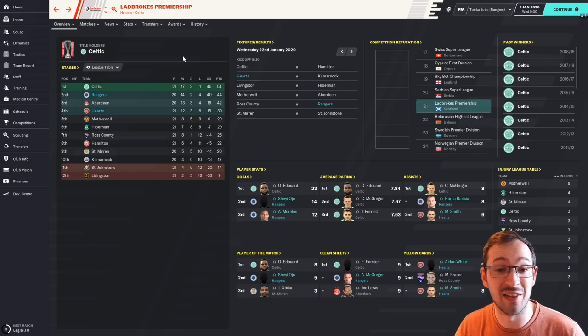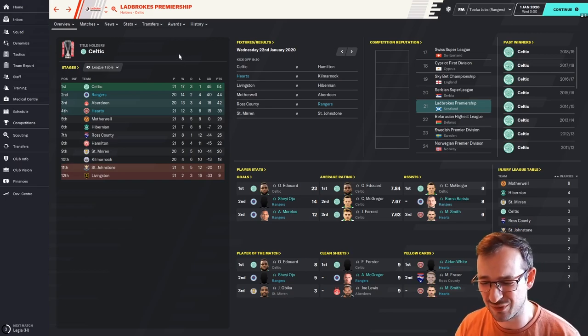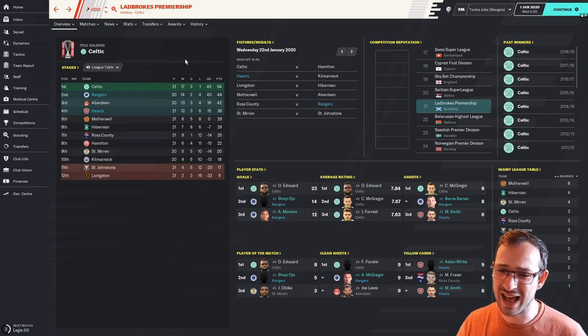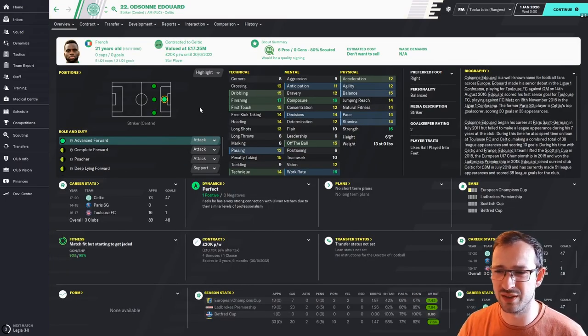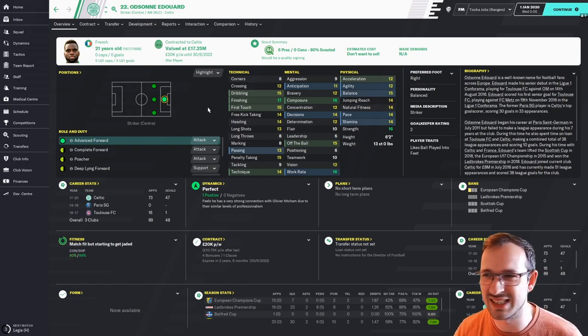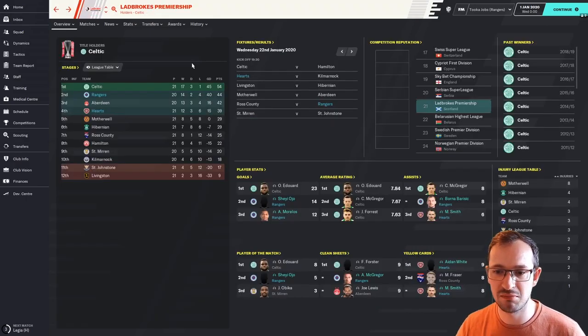Rangers were predicted to come second and they are sitting second. Unfortunately Celtic are pretty much running away with the league at the minute — they are 10 points ahead of us, but that's fully expected. Celtic are absolutely incredible, and their striker Edouard, the French 21-year-old — look at the state of him: 17 finishing, 16 composure. He's a big brute and he is ripping up the Ladbrokes Premiership. He always ends up going to the Man Citys and Liverpools and Tottenhams when you play your own saves further into the future, but I can't moan too much.